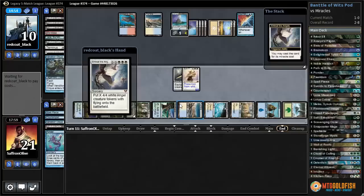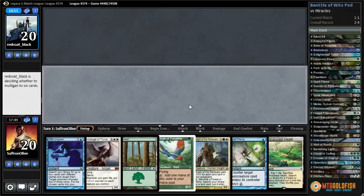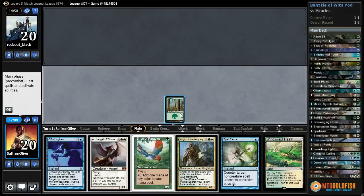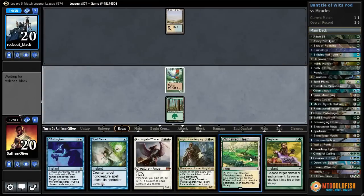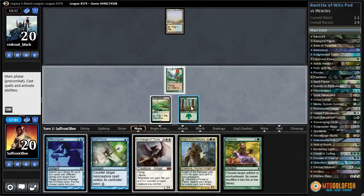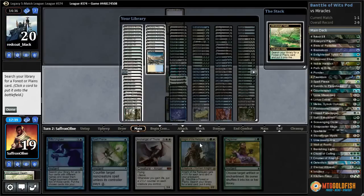Can't get hit by Swords. They have a Terminus floating — and Entreat. Is that just lethal? That does it — they get to make a million angels. We are so close. We get to play first, hopefully we have a one drop to get ahead. That's solid — I like this hand. Forest into Birds.